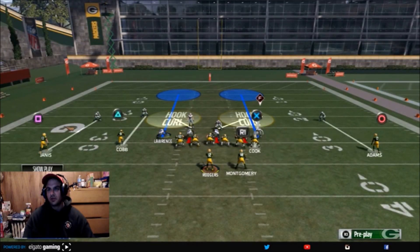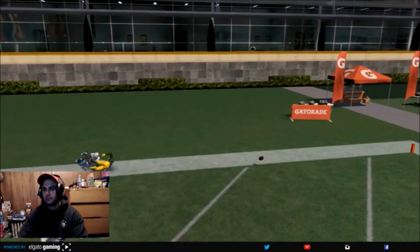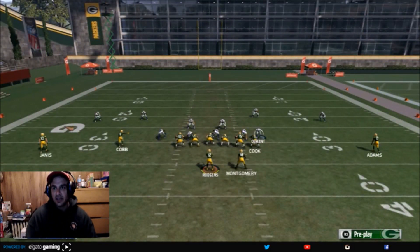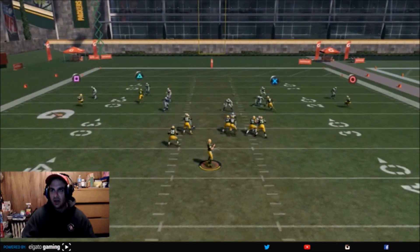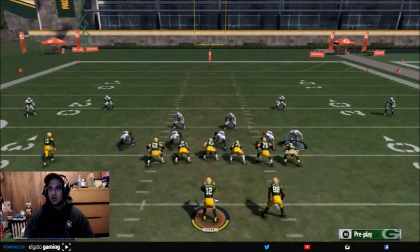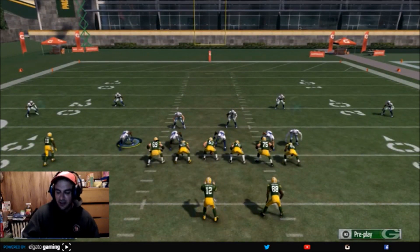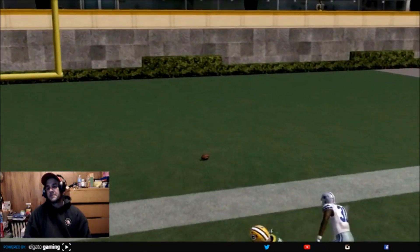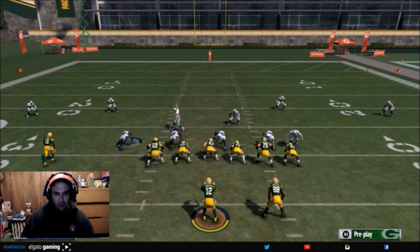It takes two seconds to set up. Mix this in with the Edge Sting because you instantly have a really good pass coverage play — man defense on the outside, zone defense on the inside, middle of the field covered. You've got deep zones and players back there. It gives the illusion that the deep middle is covered. Look at that. These two plays together work great because the Edge Sting has always been a good blitz, and now you've got an amazing pass coverage play to go along with it without even audibling or changing plays — stay right in the same play.